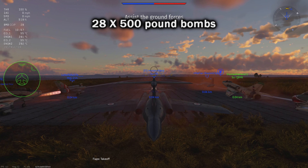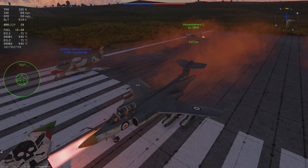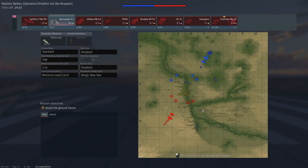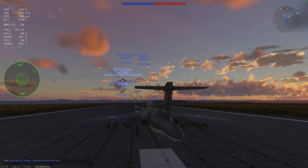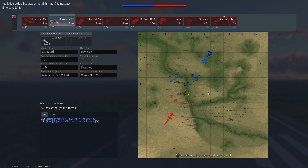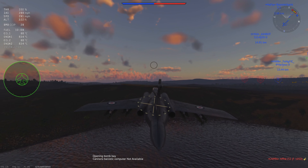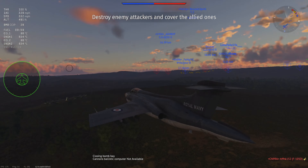Once we get at least one decent bomb run we'll take it into Ground Realistic with the 9.3 lineup, drive the VFM5 until we can get this into ground battles, and do some bombing there. Then as we unlock mods, we'll rinse and repeat — air battles to test it, then ground battles at the same modification state. Let's get this into an air battle. We start on the airfield, which is unfortunate. There's an internal bomb bay on this thing — that's where the other four bombs are. You can see the flip-open bay, neat — like the F-111.